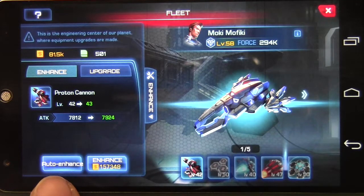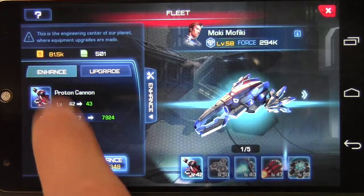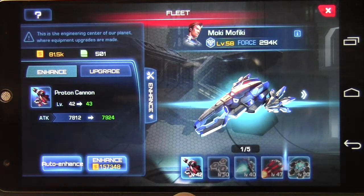You can auto enhance, and what that will do is, if you have enough qubits, it will enhance that item to the max for your particular level. Right now the max I can do is level 50 on equipment because my hub is not upgraded high enough to go any higher. Enhance will just go one level at a time.